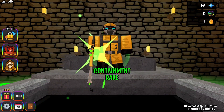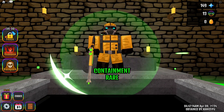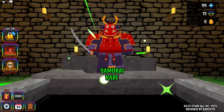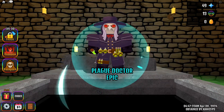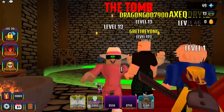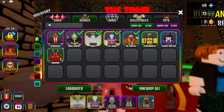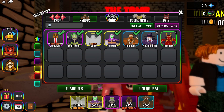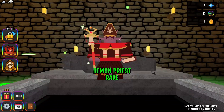I got a containment rare. Let's sell that one. It tells you when you obtain a unit, which is actually pretty wicked. I don't want a samurai — I don't even have enough to open two of them. I got a plague doctor — I've never had that, looks cool. It kind of reminds me of my old Roblox character. Let's sell the containment and buy another urn.